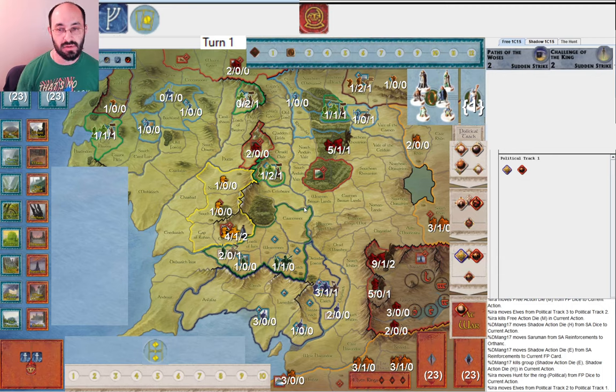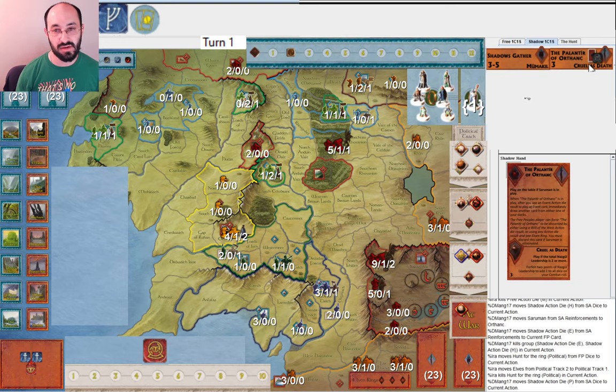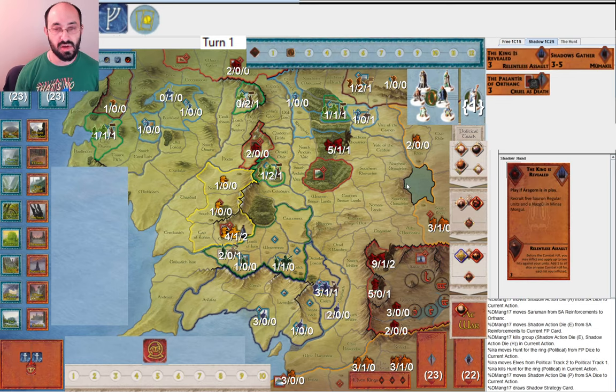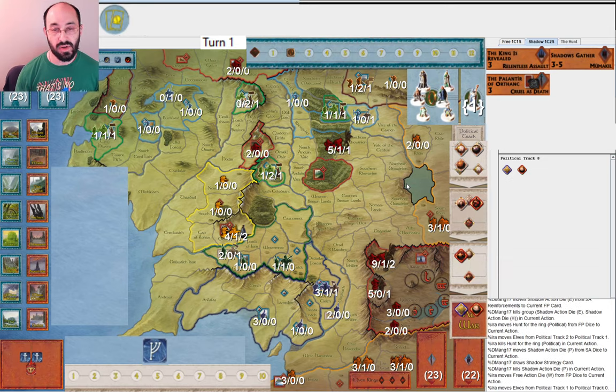I go ahead and advance the elves again. My opponent is thinking about what to do — I think their plan was to play Palantir, but I saved this Will of the West. It's always good to save Wills of the West when there's no threat of Day Without Dawn. If you don't have anything better to do with it, save it to keep your options open. I have this Will of the West here, and if they played Palantir right here, I certainly would use it to get rid of it. Instead, they decide to draw a strategy card, which makes sense. And I go ahead and get the elves all the way to war.